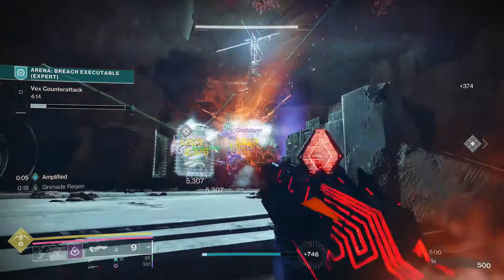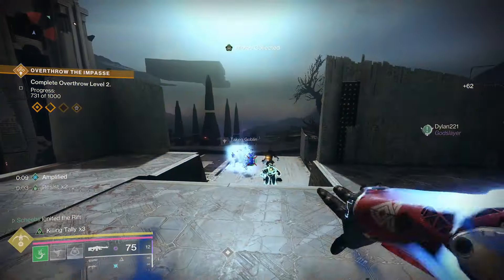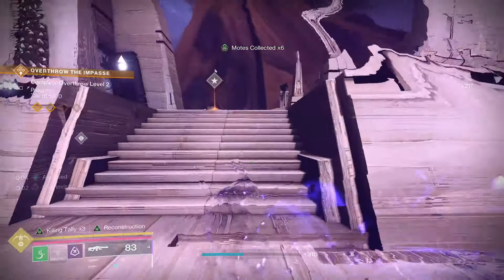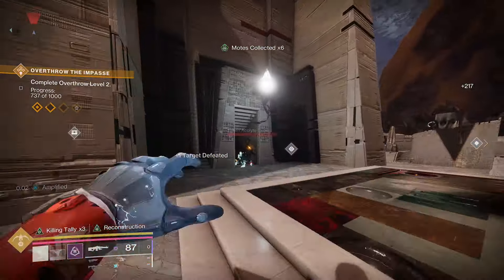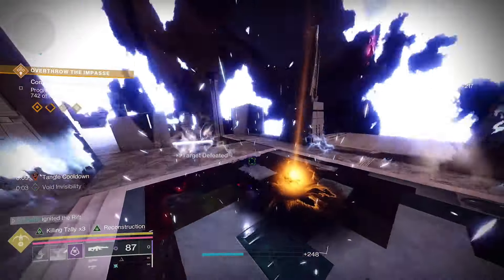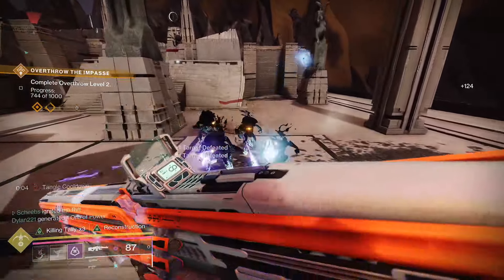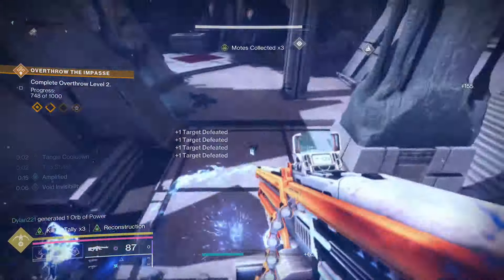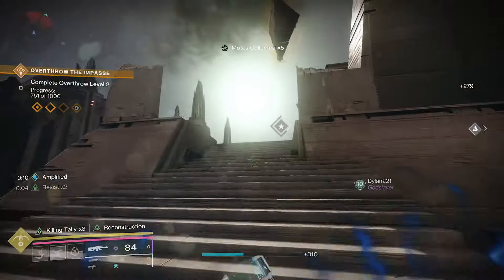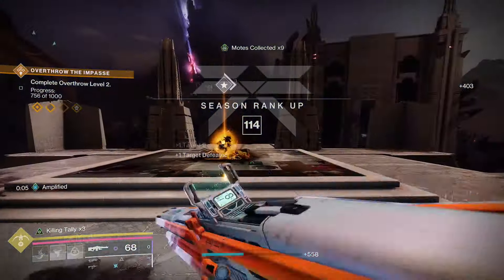Here you can see I just used Ascension and have Resist times two on the left-hand side. Every time you jolt an enemy, you get resistance, and it will always rebuff up to 10 seconds by continuously jolting enemies. So what I would do is go into a group of enemies, use your Ascension, get your Resist, use Indebted Kindness, get one kill, reload it to get your Volt Shot, and then keep killing enemies with Volt Shot to continuously build that stack of resistance. You can max that out at times four, and every jolt resets the timer back up to 10 seconds.